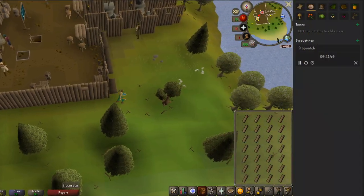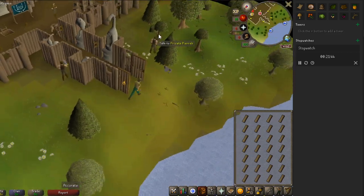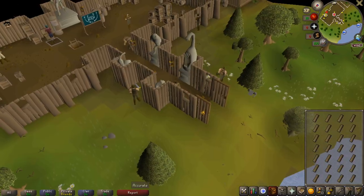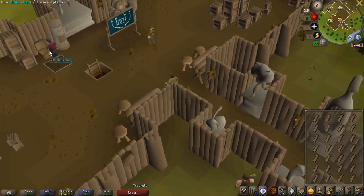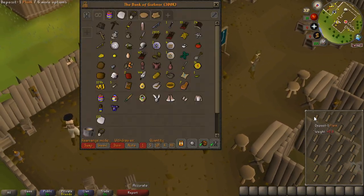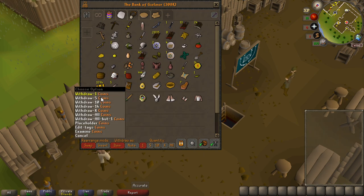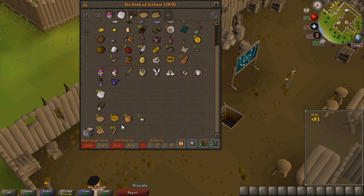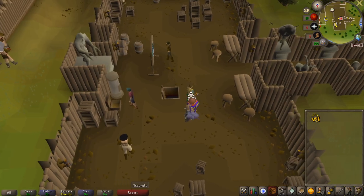I'm only going to spend 21 minutes and 41 seconds picking up planks. When I go to my bank I'll show you how many I have, and getting the nails for all of them will be pretty expensive as well. I'll need the equal amount of nails as I have planks, which is 159, and I think it's 5 GP per nail, so I'll need around 750 GP. I think with the money I have I should be fine.